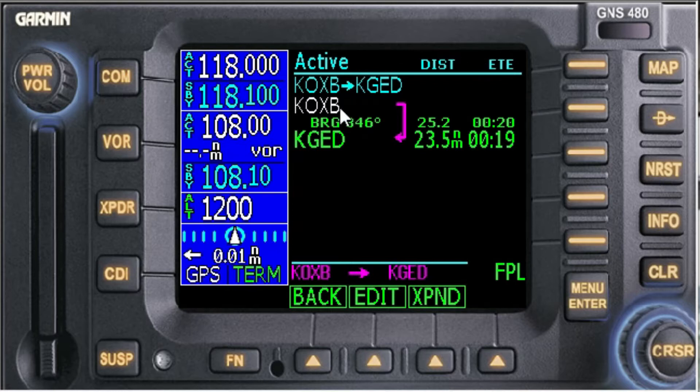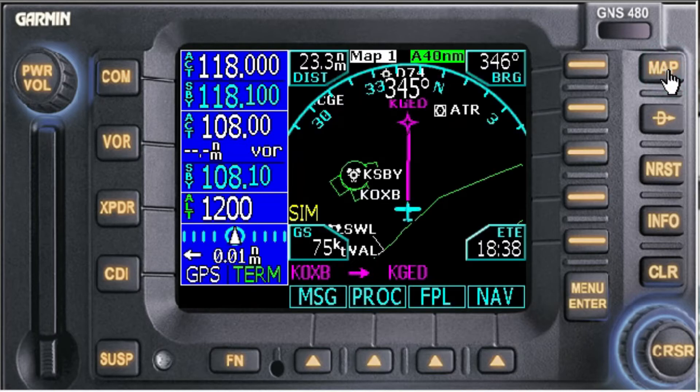We're going to go with a very basic flight plan — something I already had entered — and that's from KOXB, Ocean City Maryland, to GED, Gulf Echo Delta, which is Delaware Coastal, 23 miles. I already hit execute, so let's go to the map. You can see we are on our way to GED. Let's turn up the speed just a little bit.